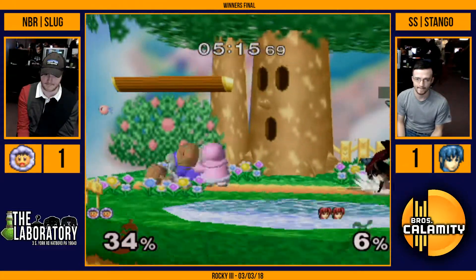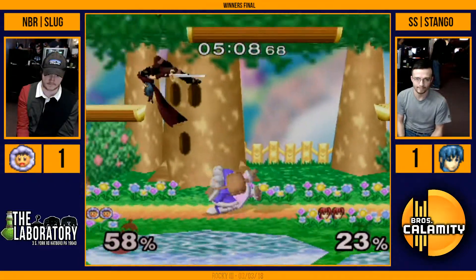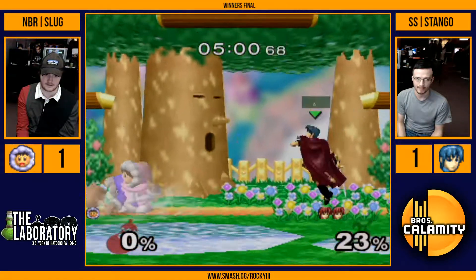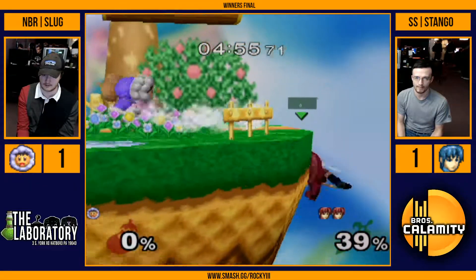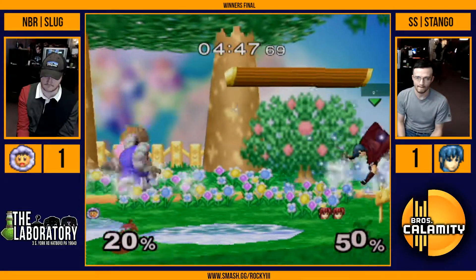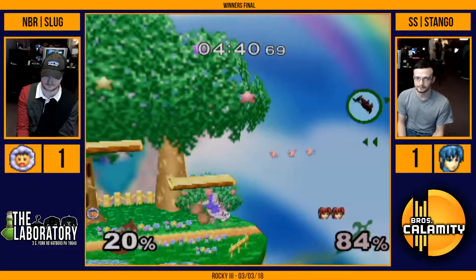I don't know about that taunt though — I feel like that's somewhat of a curse. Good DI? Wow, tipper — yeah. Stango up an entire stock now. Pretty big in game three. This is the break point. One stock not being a lead is kind of a meme, but I feel like it's also true against Ice Climbers specifically. One stock is a lead for sure. Even zero stocks is still a lead against one Ice Climber.